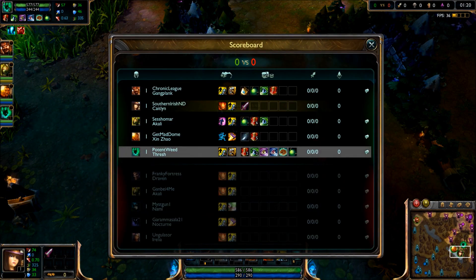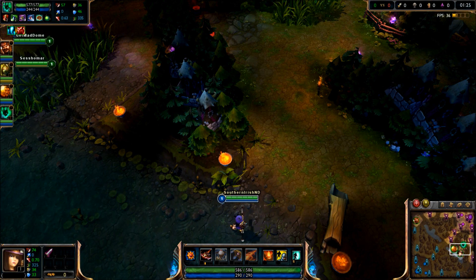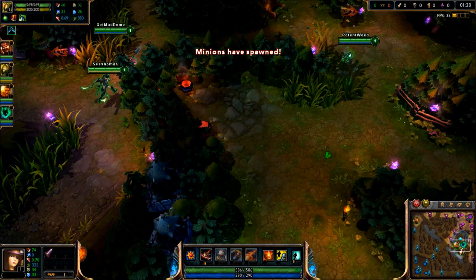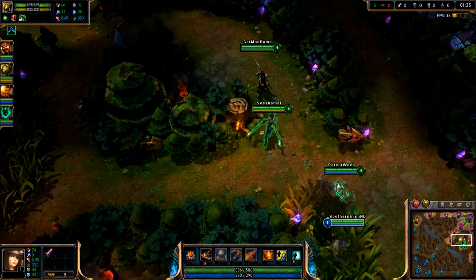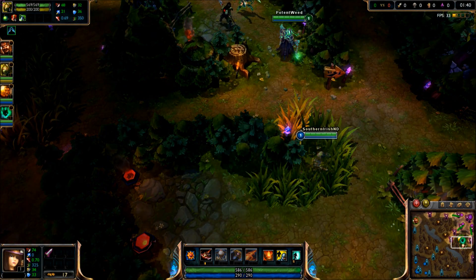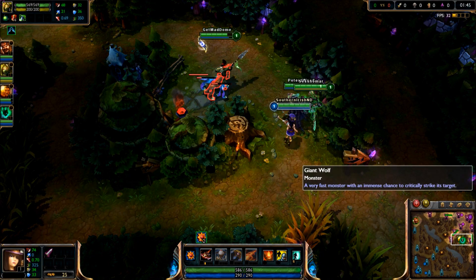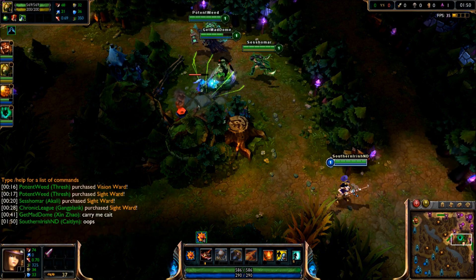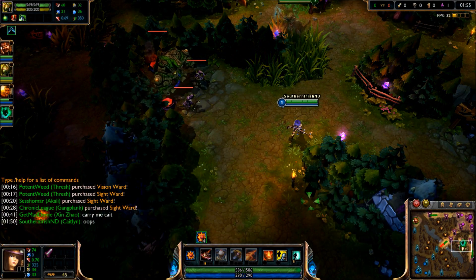I've got colorblind mode on, so it looks purple. I started with Doran's Blade because every 5 attacks heals 5 HP — every 30 is basically a health pot, so if you stay around for 90 CS, that's buying 3 health pots. Plus you get extra damage and extra health. I like to start with it even if my support doesn't have a heal. Right here I make the mistake of taking one of the wolves — I didn't think I'd one-shot that blue wolf, but I underestimated my damage.